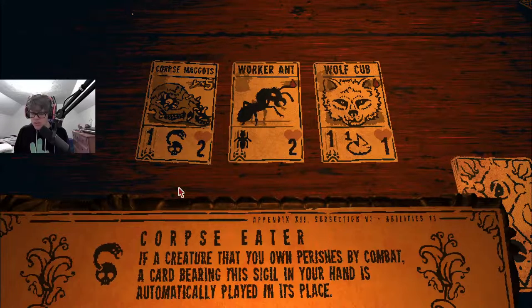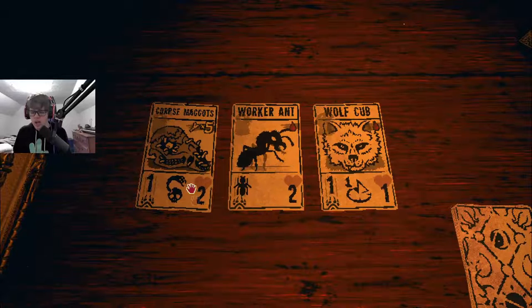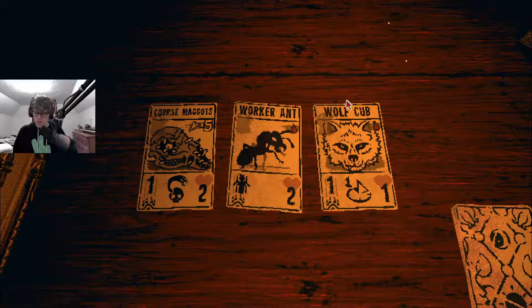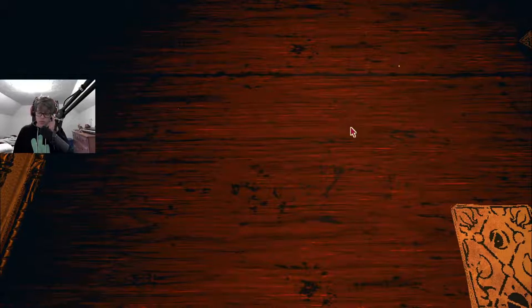If a creature that you own perishes by combat, a card bearing a sigil in your hand is automatically played in its place. That's kind of cool — killed in combat, you know? I'm thinking about it because it sounds kind of cool. The ants — I feel like if you lean into an ant deck, that gets powerful. I've never done it. I'm gonna go with a wolf cub.